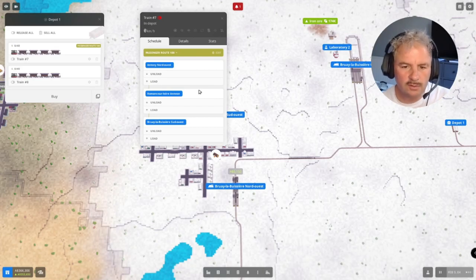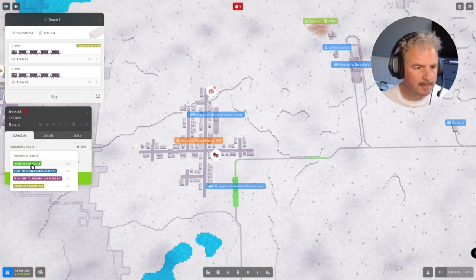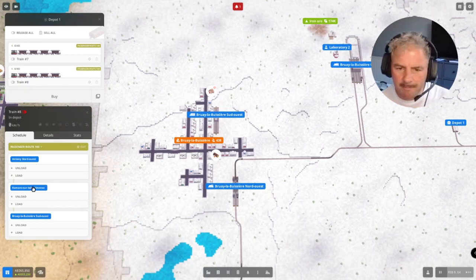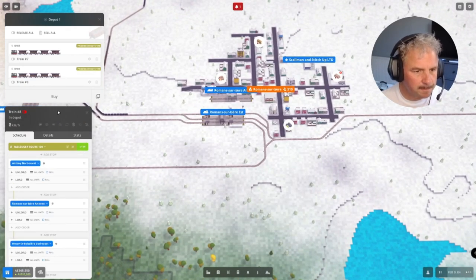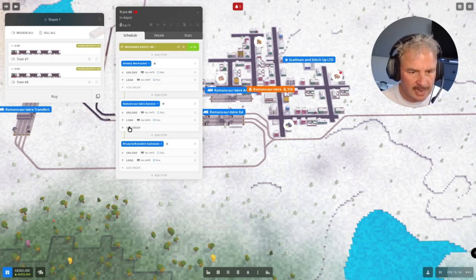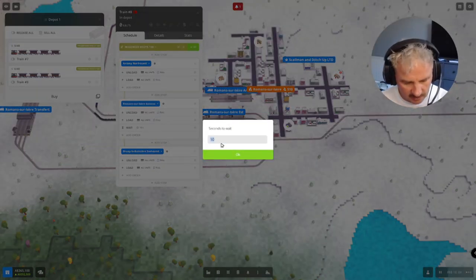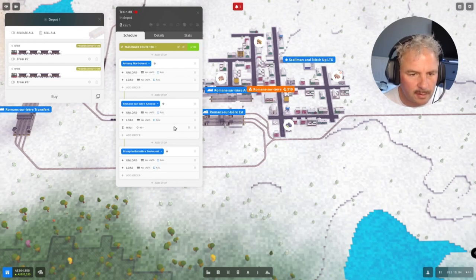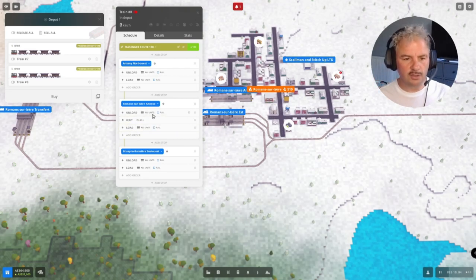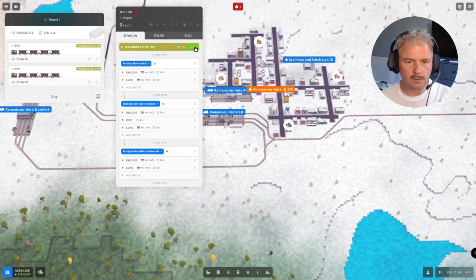Setting up the route — it's going to be here with transfer, then here transfer, then here transfer, and the last one here transfer. We need to put the infrastructure in as well. Saving as passenger route 100. At the middle station I'm going to put a timing stop — edit, add order, and it's going to be wait 45 seconds before you load the people. Hopefully that'll keep these two trains apart from each other. So: get the passengers off, do your timing wait, then load new passengers. I could do it anywhere actually, but we'll put it in the middle.